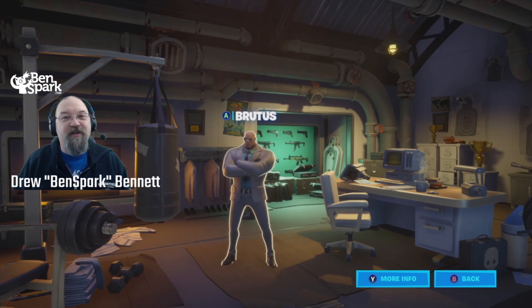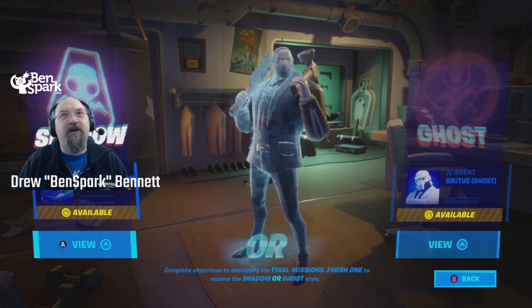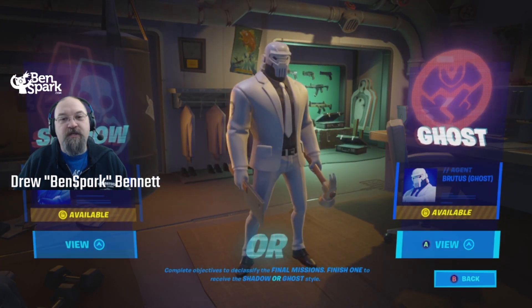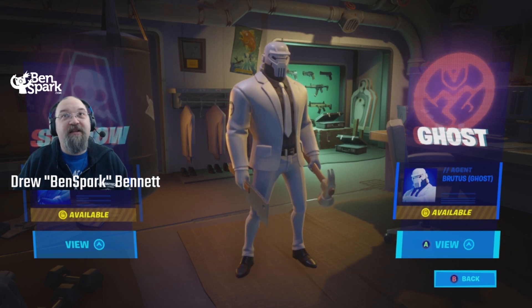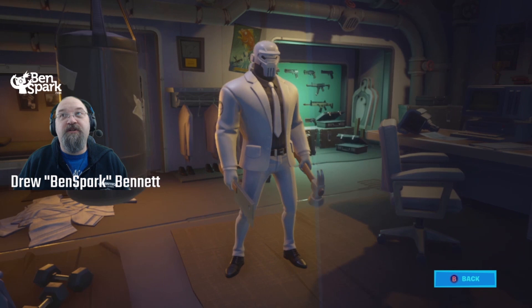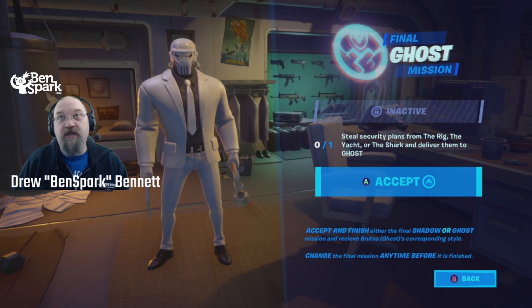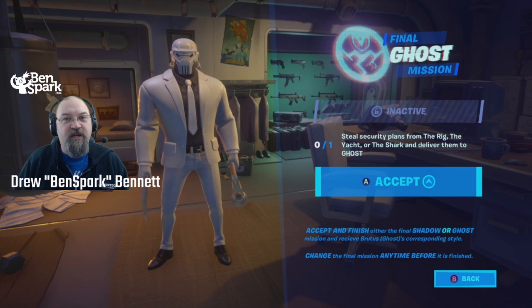Hey, this is Drew Bennett from Ben Spark Family Adventures and I'm back with another Fortnite video. We have to decide whether Brutus is going to be part of Shadow or Ghost. I like the look of Ghost and I think I'm going to join Ghost. We have to steal security plans from the rig, the yacht, or the shark and deliver them to Ghost. You have to accept and finish either the Shadow or Ghost mission and receive Brutus's Ghost corresponding style.